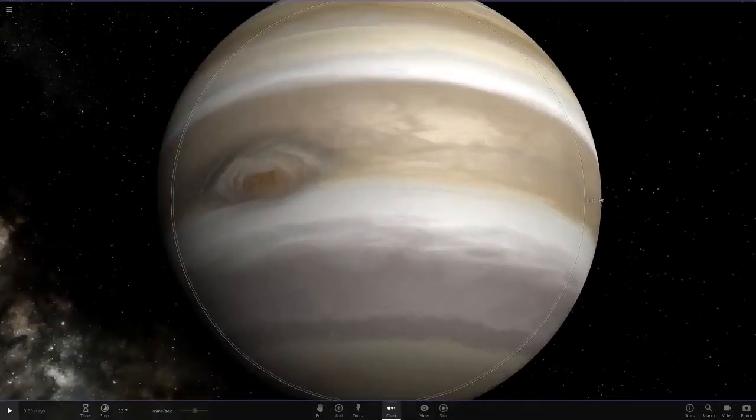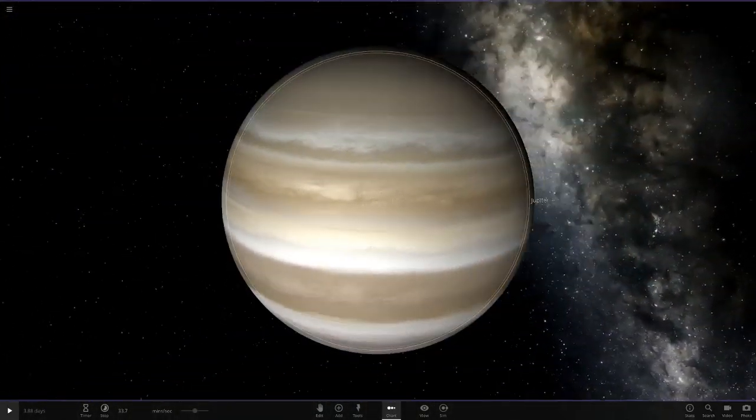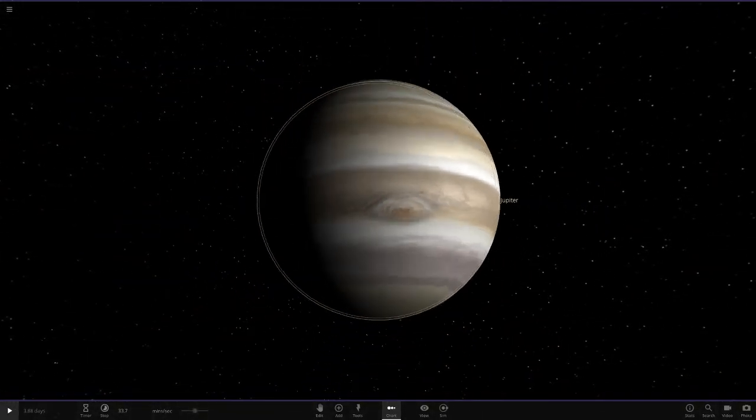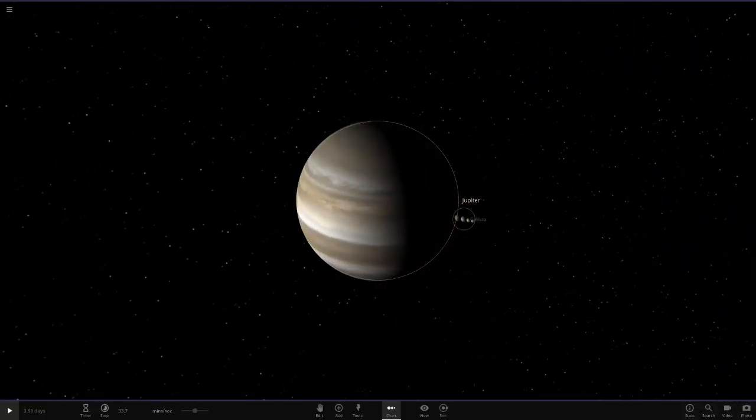So there's Jupiter. Overall I'd give its texture a six or seven out of ten. The bands do look good, it just needs a little more of them, and the Red Spot is a bit of a letdown. But overall it's pretty good. Now moving on to the moons.